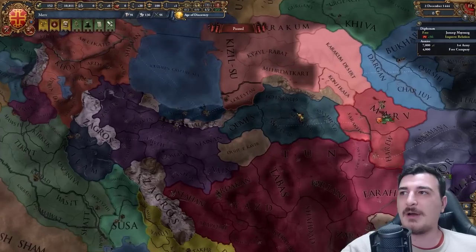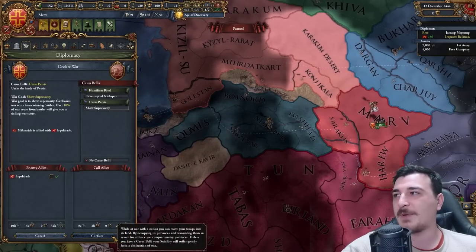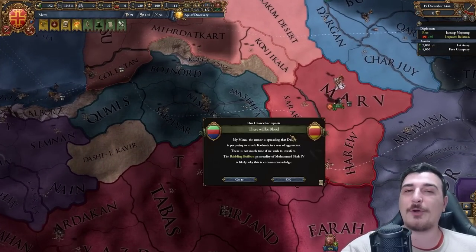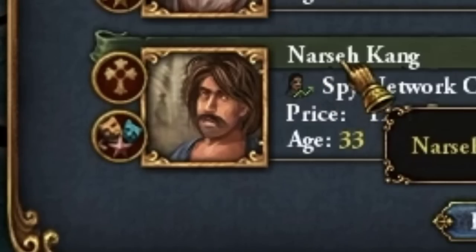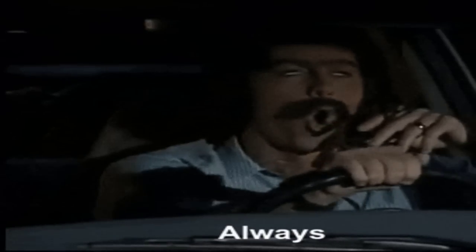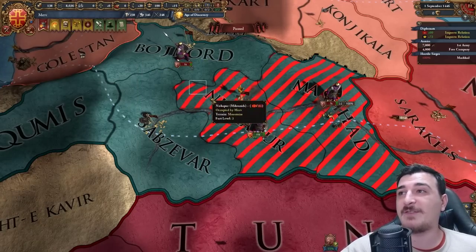I just realized I need to get my claims on Gore, but I have humiliation against them and also have the Unite Persia CB. They're allied to Ishampur — about 7,000 units. Feels like an easy war. I waited until the 12th of December — oh well. I can coupe these guys, let's go. This looks like a fairly easy initial war. I really enjoy the advisor icons added here — they look super Persian, especially this guy Narsik Kang.